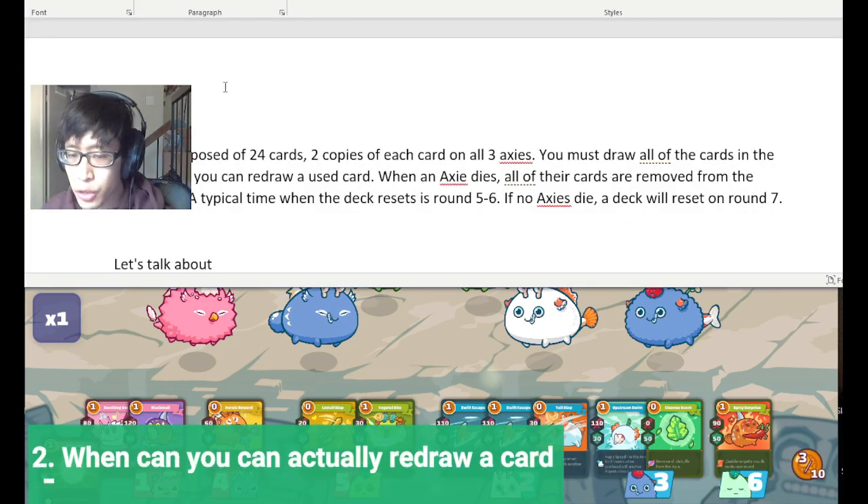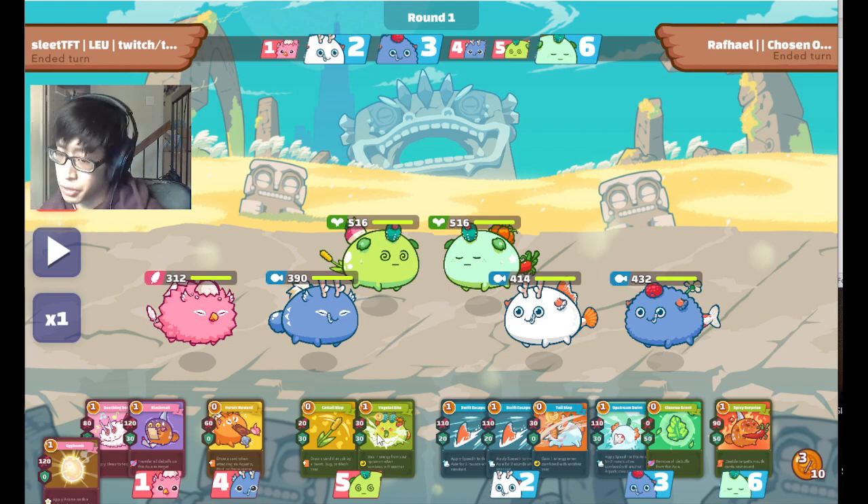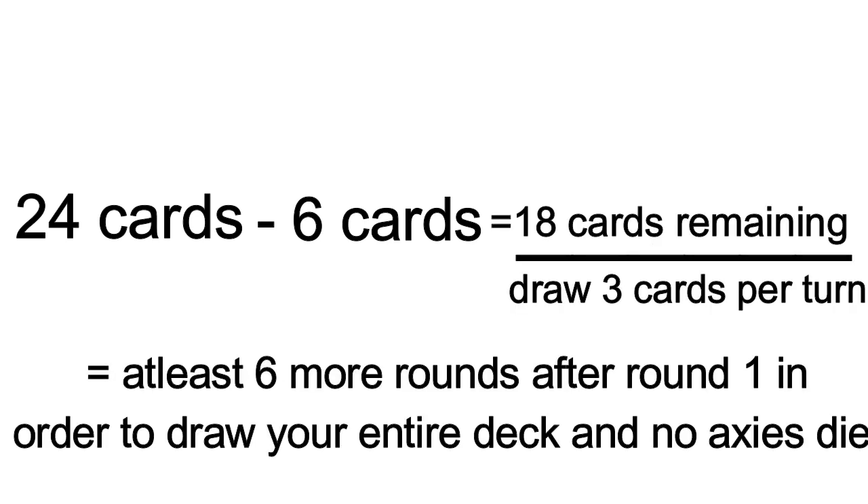When can you actually redraw a card? Say I played Sirius on turn one — when's the next time I can get another Sirius, or when can I get my third Sirius? You can only redraw a card when you cycle through the rest of your deck. You start with 24 cards, and in your opening hand you draw six. So there are 18 cards left in your deck, and you draw three cards per turn, meaning it takes at least six more rounds after round one to draw your entire deck, provided that no axies die.